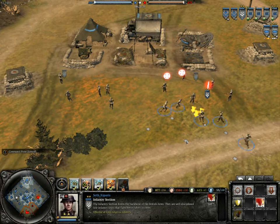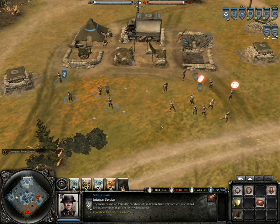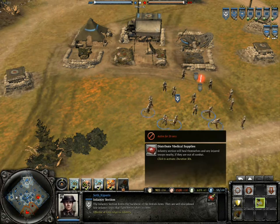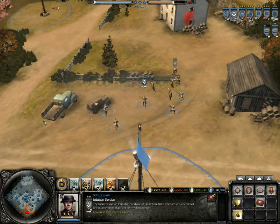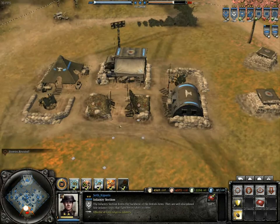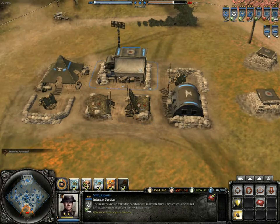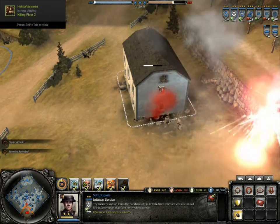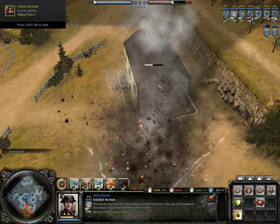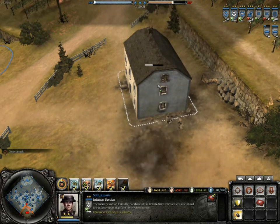Medical supplies enable the squad to heal themselves and other infantry regardless of whether the territory is allied, neutral, or enemy. Artillery flares cost 45 munitions to throw like a grenade, after which the artillery in your base will bombard the target. You get one flare upgrade when you build a platoon command post and the second when you build a company command post. Overall a capable unit.